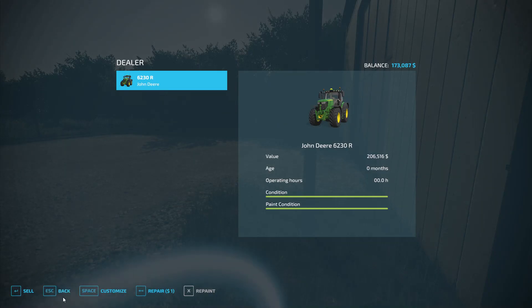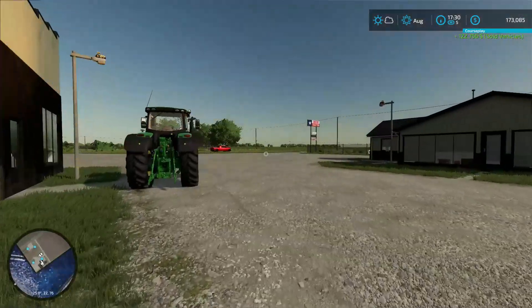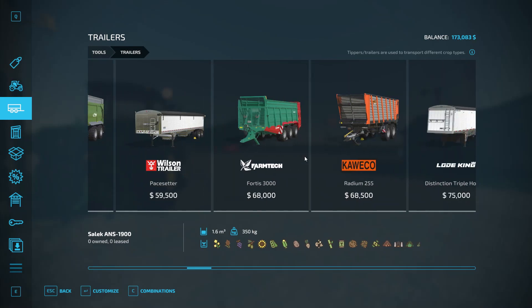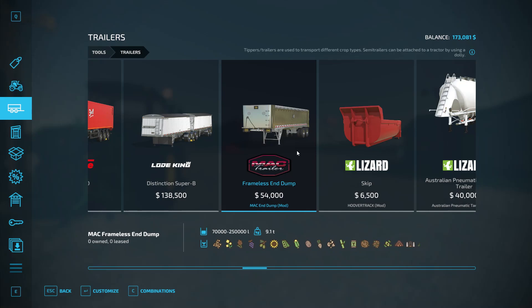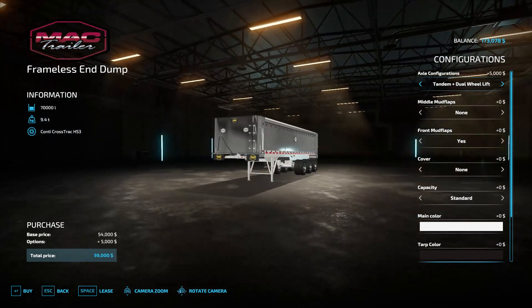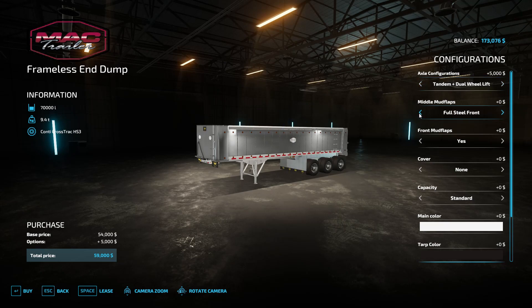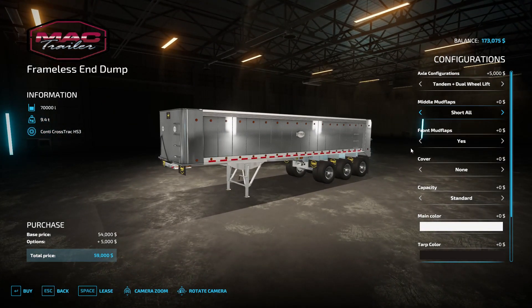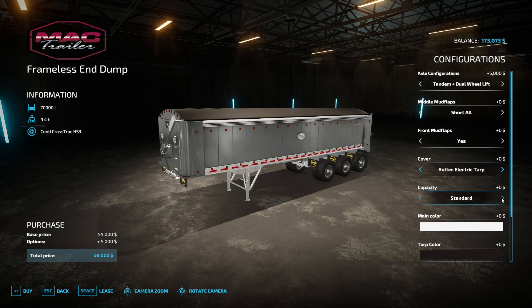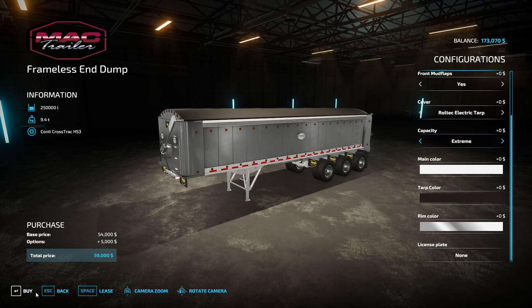Okay, we're selling this. Let's have a look at a trailer — what trailer should I be using? Okay, so this is a massive trailer. I like it with three axles. Middle flaps — oh no. Okay, front flaps yes, cover yes. Capacity — 70,000. Next one is 250 or 70. Let's go 250. We'll stick to that color for now. Okay, let's go.